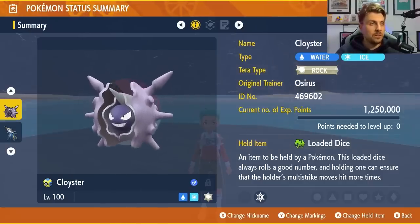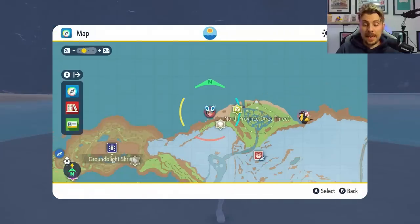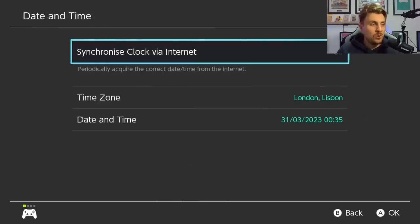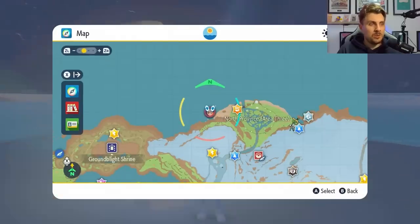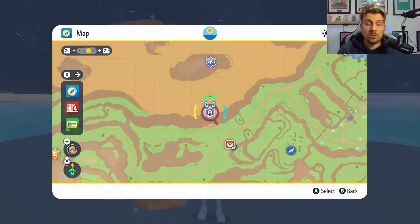Once you've completed the raid and want to farm it for high-cost items, hit your Home menu, go to System Settings, then System, then Date and Time. Make sure your clock sync via the internet is turned off, then come down to Date and Time and just click through the date. Then hit the Home menu, come back into your game — all your dens will change around and you will respawn the seven-star raid. You can go up to it, battle it again, beat it again, and repeat this process to do the Samurai raid over and over.